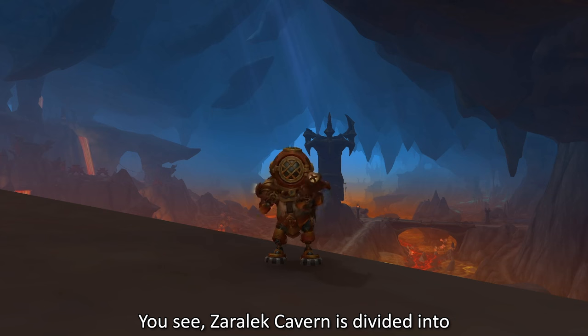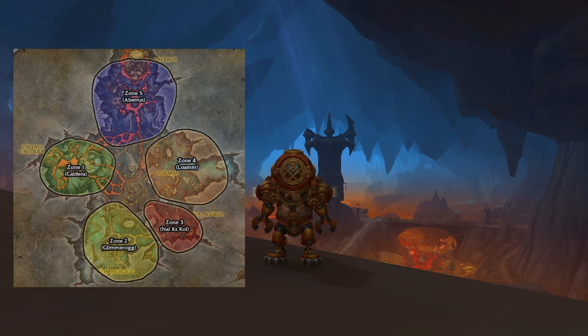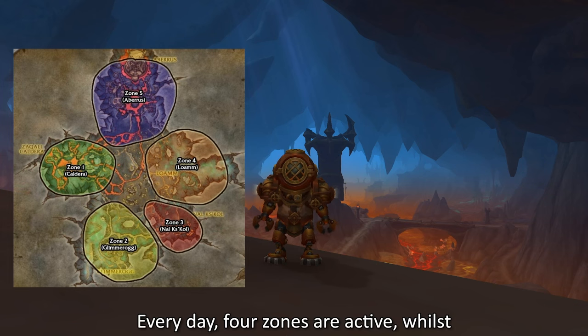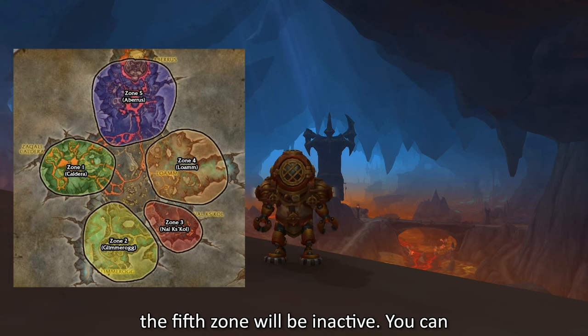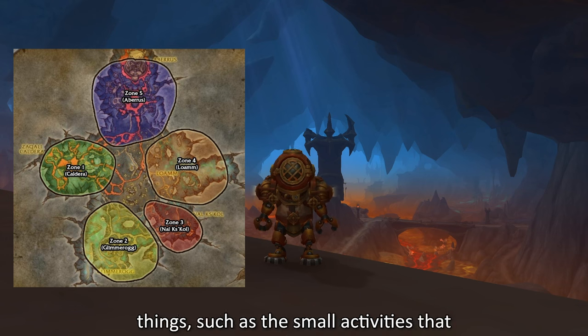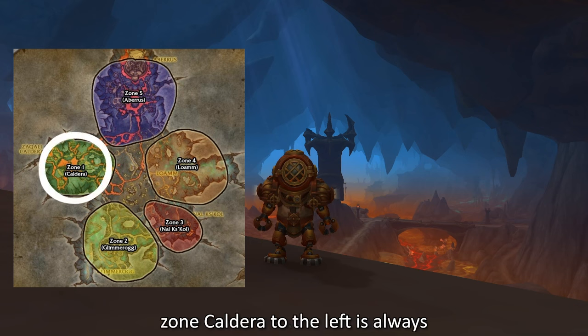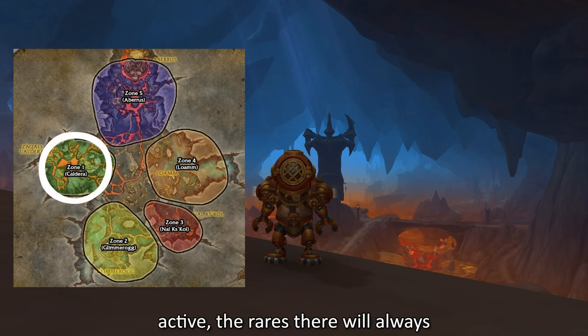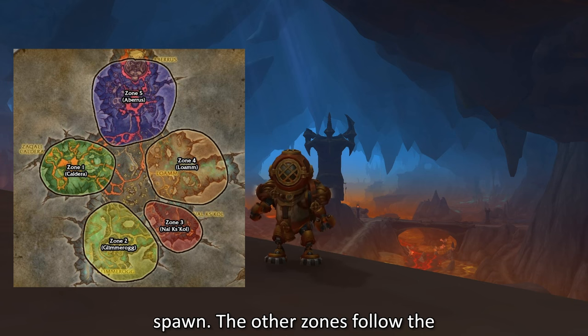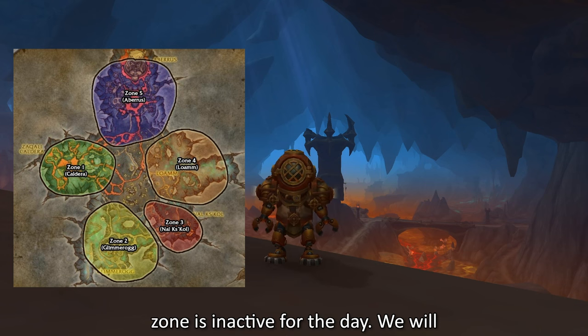Zaralek Cavern is divided into 3 zones, which can be seen on the screen now. Every day 4 zones are active, whilst the 5th zone will be inactive. You can tell if a zone is active based on many things, such as the small activities that happen in the zone, world quests, and rares spawning. Also, because the zone Caldera to the left is always active, the rares there will always spawn. The other zones follow the counterclockwise rotation for which zone is inactive for the day.